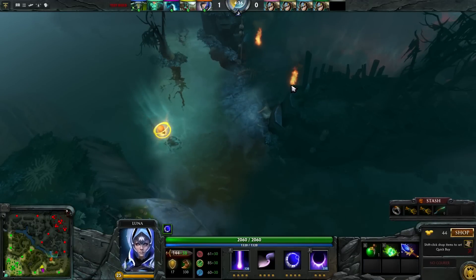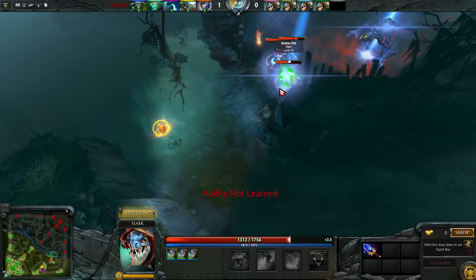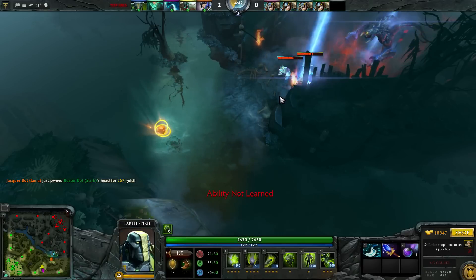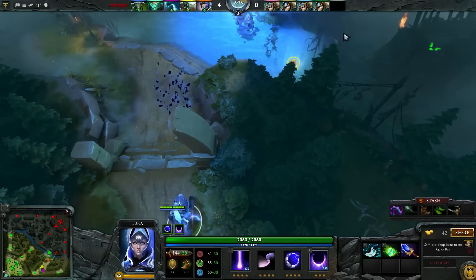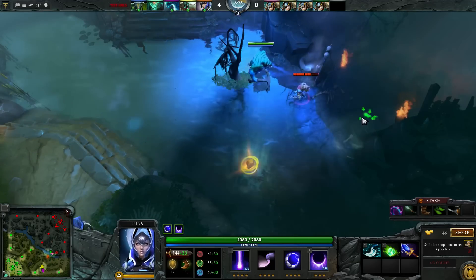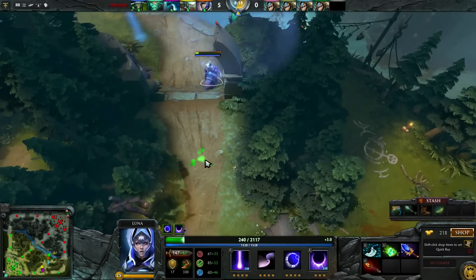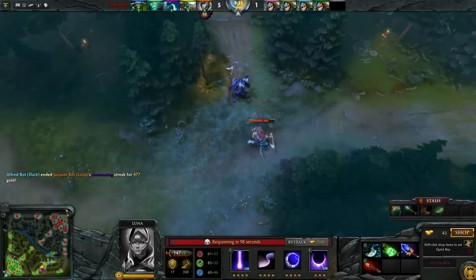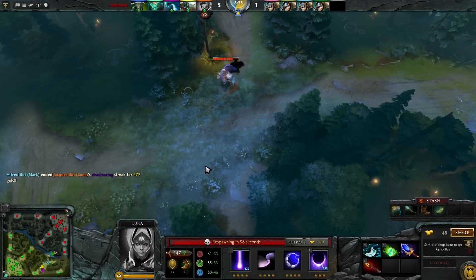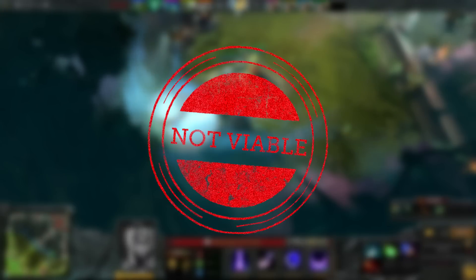Luna. Luna can now cast Eclipse anywhere in 2500 range around her. Once she targets an area, you're granted sight as moonbeams rain down upon the area. She can also target an ally hero and have the beams follow them. But if Luna dies, the Eclipse will end prematurely. This one has the same issue as Lifestealer's upgrade — yes, it does crazy damage if you get a good setup, but Luna would probably prefer items that help her farm better or carry harder. So, not viable.